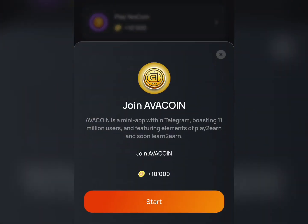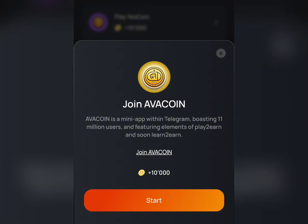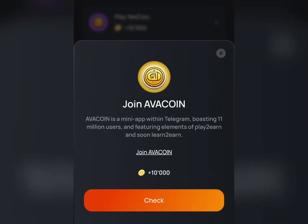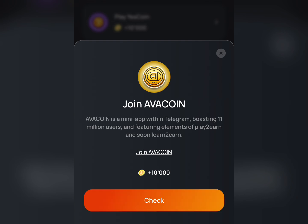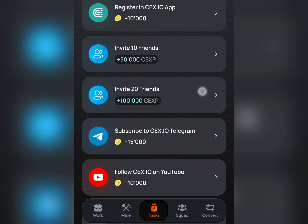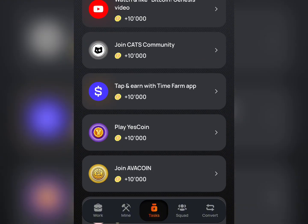There's also a task where you need to join other coins. Click on 'Join Other Coin,' and if you're already in that coin just click 'Check.' Make sure you complete all of the tasks — I'll do them later so I don't prolong the video.